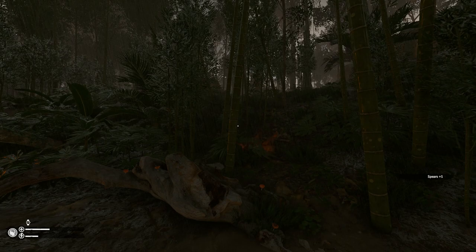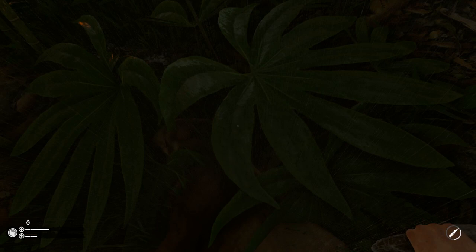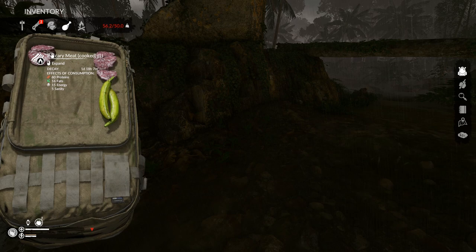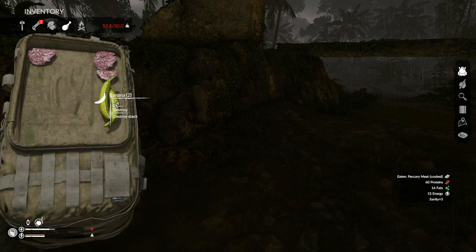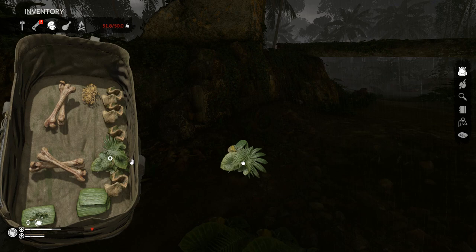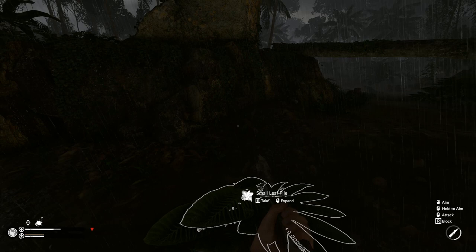Nice — that was a headshot! All you gotta do is get him in the head. Like Thanos taught us, you gotta go for the head. This is gonna be really nice because this stuff's gonna have a lot of fat on it. We are overweight now because this meat is really heavy. We're gonna eat some of it. We're eating while dirty — that's a big no-no — but thank god we didn't get sick.